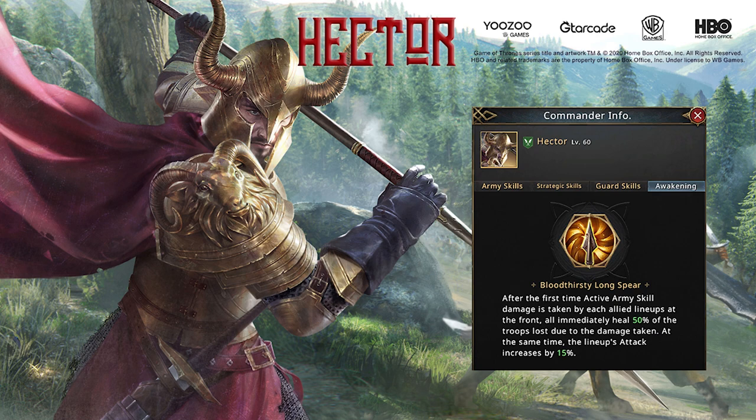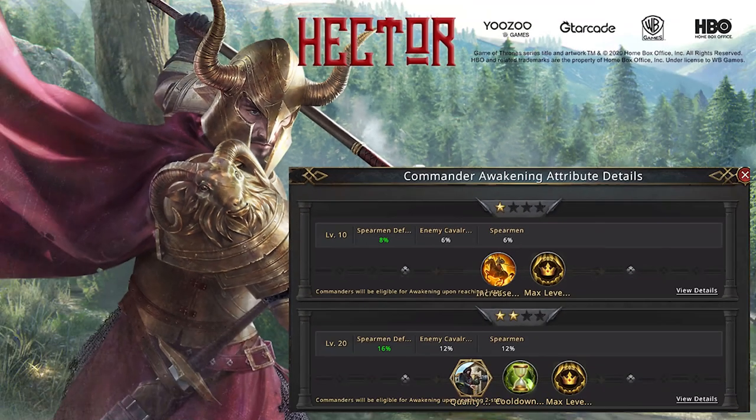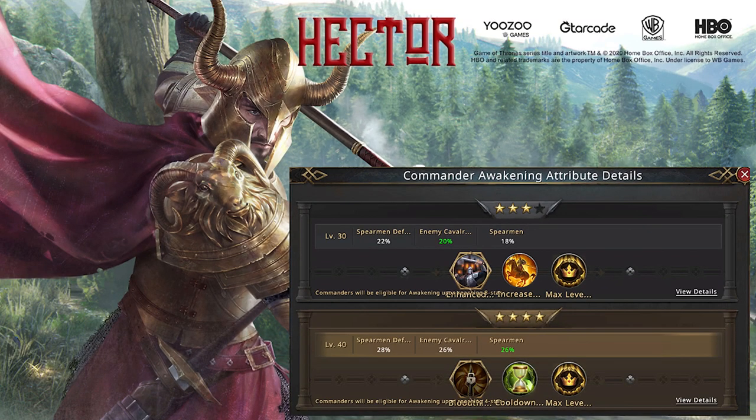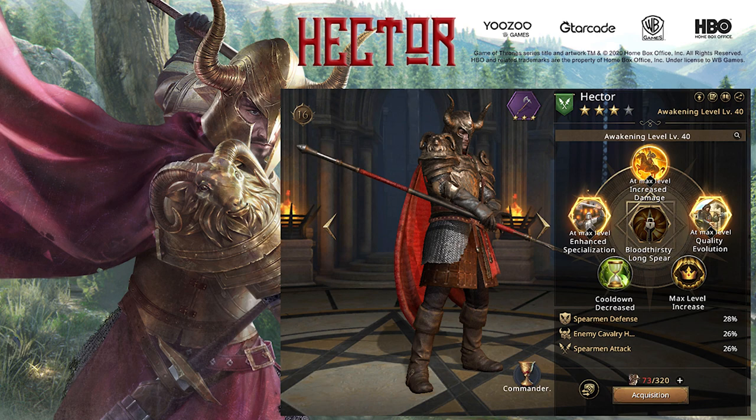This is Hector's Awakening skill — Bloodthirsty Long Spear. After the first time active army skill damage is taken by each allied lineup at the front, all immediately heal 50% of the troops lost due to damage. At the same time, the lineup's attack is increased by 15%. Awakening Hector also gives us Spearman Defense up to 28%, enemy cavalry health reduction up to 26%, and Spearman Attack up to 26%.